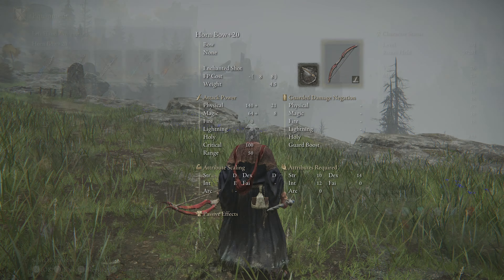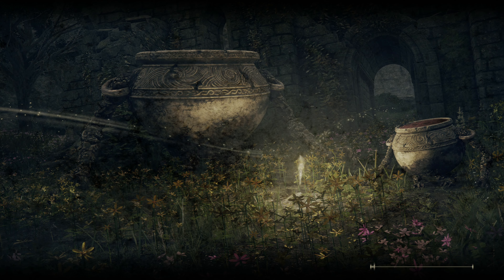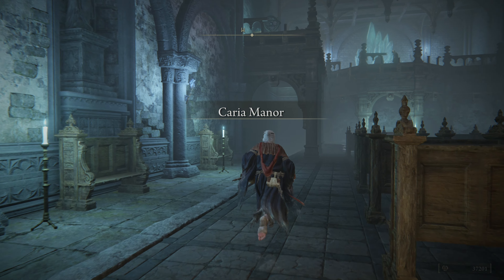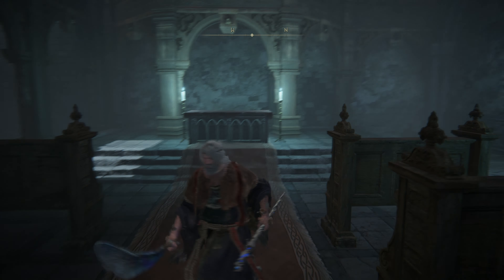Oh, that does go a lot further out - we'll see what kind of damage it puts out. I want to go talk to Pidia real quick. How do I quickly get there - can I? Did I kick a ladder down? Do I have to run around from Renna's Rise? I should probably go back to Renna's. Was there even a ladder to kick down? It sure doesn't appear that way.